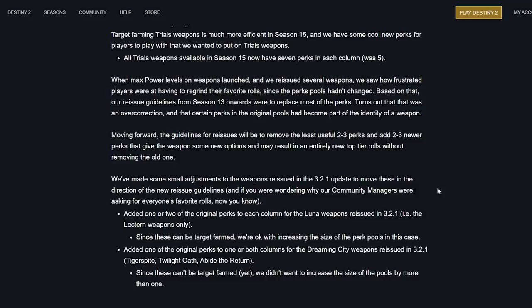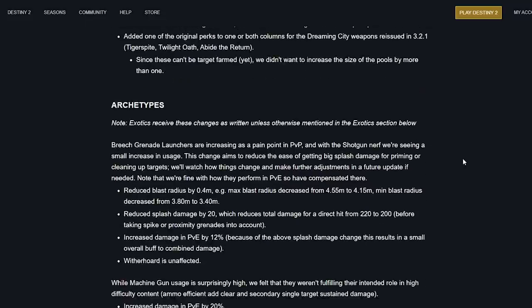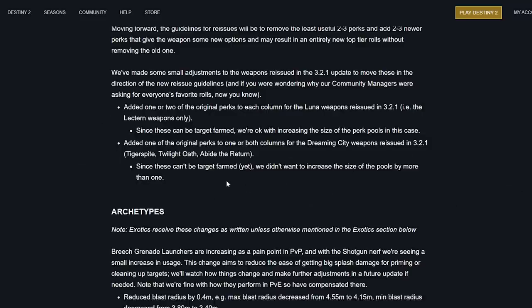Small adjustments were made to weapons reissued in the 3.2.1 update. For the Luna weapons reissued in 3.2.1, one or two original perks were added in each column. For Lectern weapons — since these can be target farmed — one original perk was added to one or both columns. For Dreaming City weapons reissued — since these can't be target farmed yet — pool size wasn't increased by more than one.